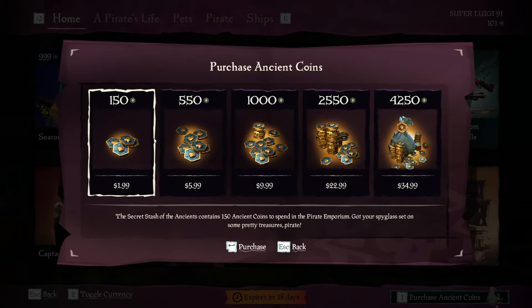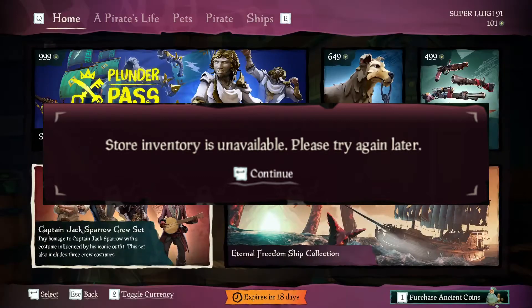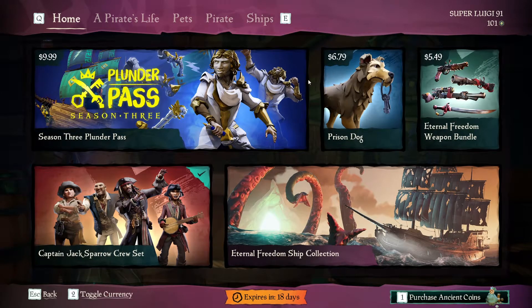So if you have the bug, all you want to do is escape. I'll throw a screenshot up of what mine looks like so you can get a reference point of what it looks like if you have the bug, and all you want to do is close out of that. You shouldn't be able to toggle the currency either — where I'm doing right now, hitting two — you shouldn't be able to do that at all because the store is completely bugged.